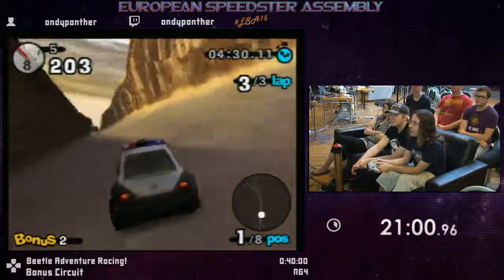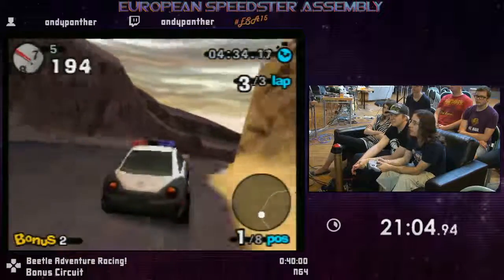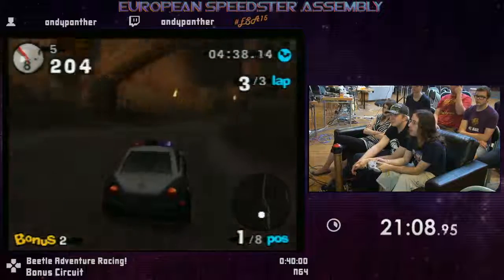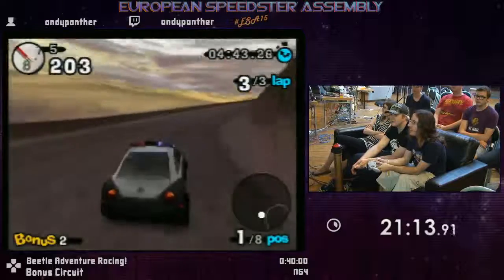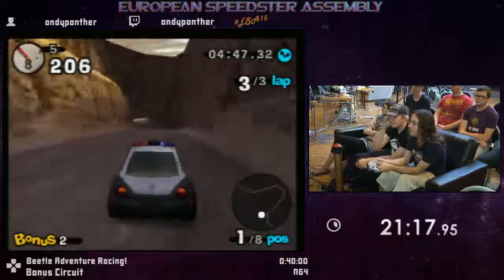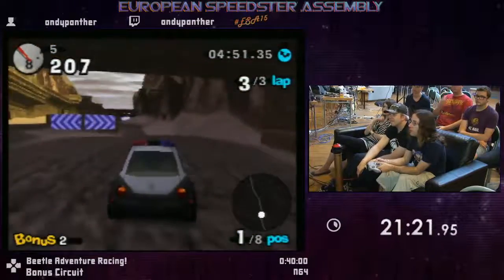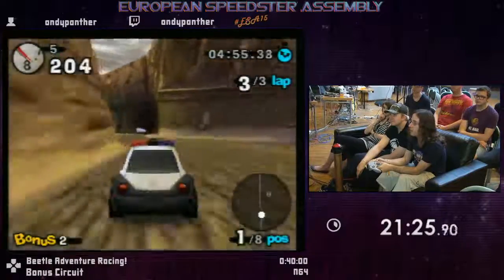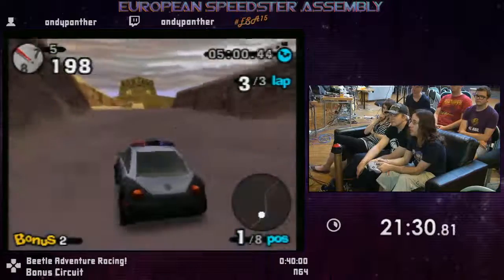There are some places where the beetle likes to do those random jumps, so you can learn to tap A there or just avoid them — it just takes a lot of practice. But then there are things like the height of your jumps that can't really be manipulated, or those second jumps that I think are based on the angle of the first jump and the speed, and I just can't think of a way to manipulate it.